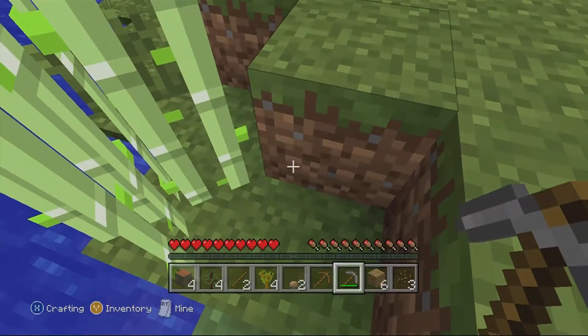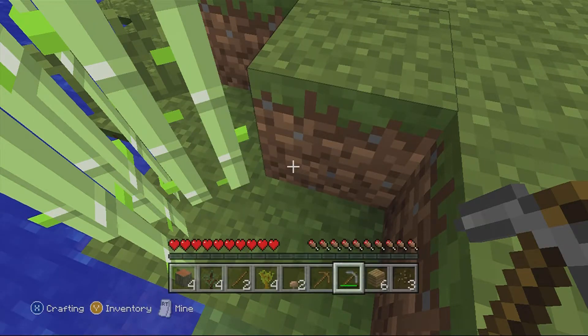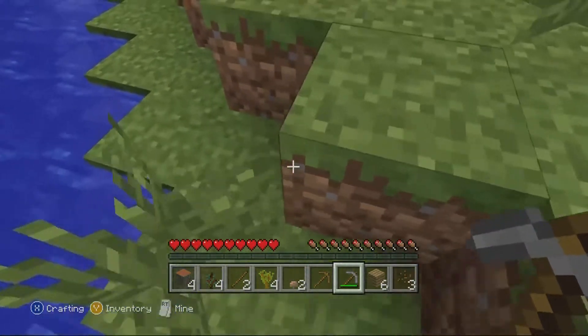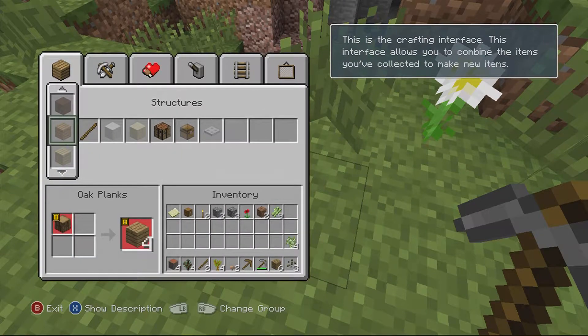If you want to open your inventory, that's Y — not B. Y opens it, B closes it. And you can also press Y again to close it. Click X to get to the easy crafting menu. So if you go along to the crafting table — click B to continue, then click A. You've now got a structure — a crafting table. Click B, then click Y.